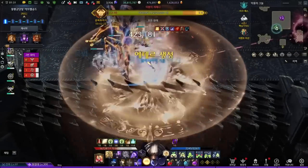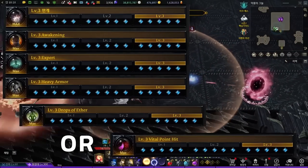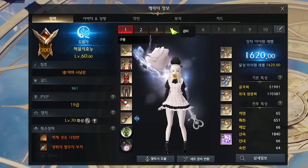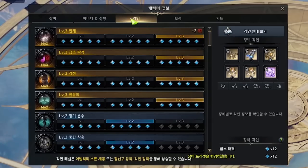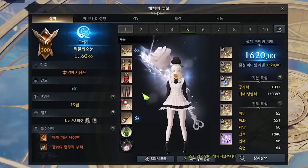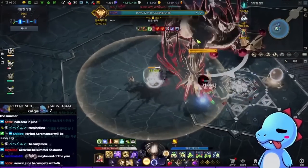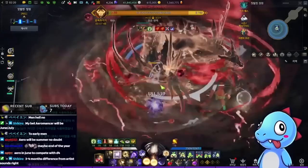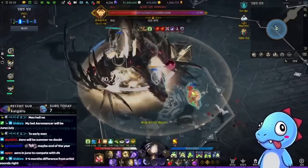A solid 5-engraving setup would be: class engraving, Awakening, Expert, Heavy Armor, and either Vital Point or Drops of Ether. I personally have both options available by switching one accessory. If you had to choose one, Drops of Ether may be slightly better because Artist's stagger is already great with Overrun runes and skills like Pouncing Tiger and Sprinkle. Either way, it's completely preference between these two engravings.